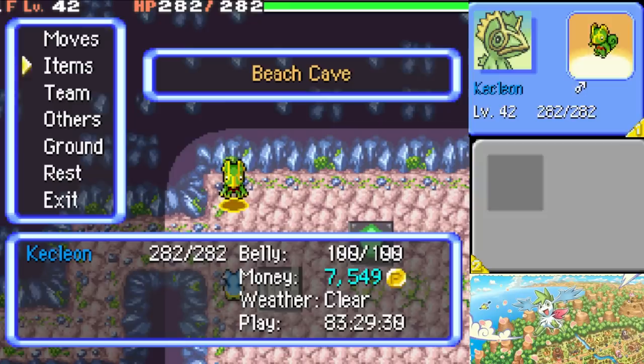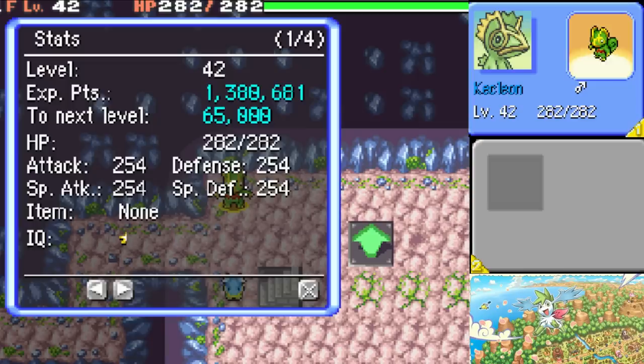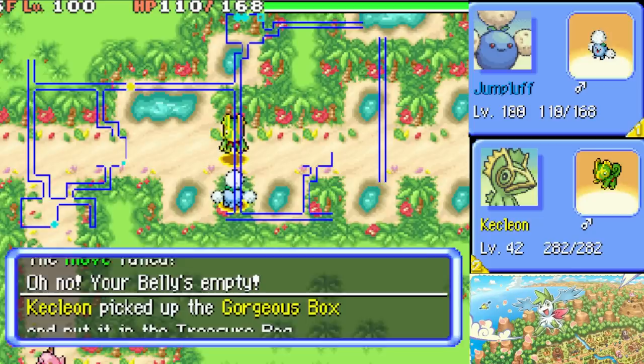The Kecleon you get comes at level 42, but its stats are actually maxed out. Just look at its HP compared to level 100 Jumpluff — if you level it up you wouldn't actually gain any stat points. If you liked this video make sure to subscribe — we're almost at 100k subscribers — and let me know what Pokémon challenge you want to see me do next!